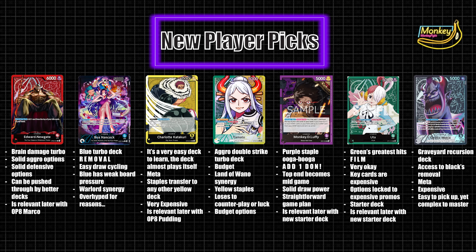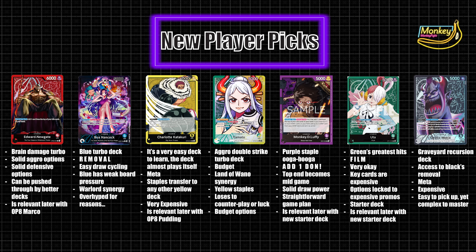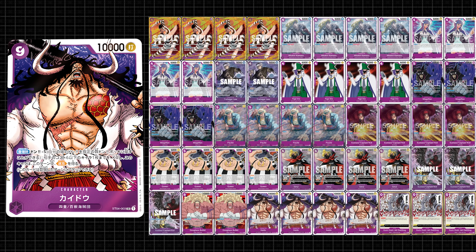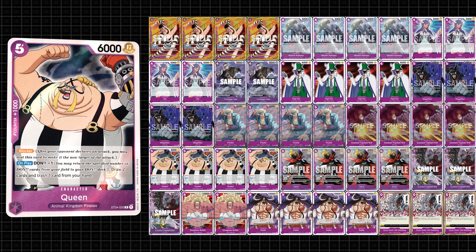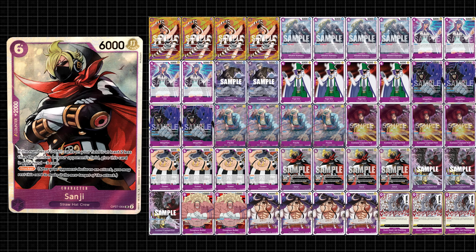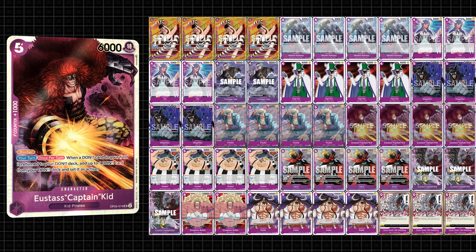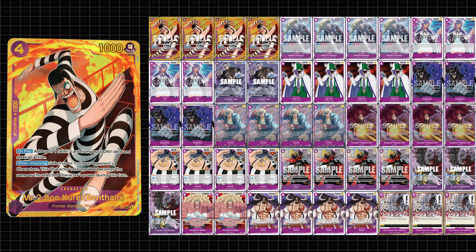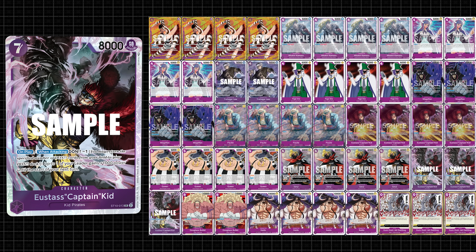Purple Monkey D. Luffy is a purple deck for purple decks — its basic premise is to quickly ramp down and then just spam purple staples. This is strong because late game is now mid game, and you have some crazy finishers. This deck is often criticized for being very straightforward, and really that's its only downside. I do think it's still quite fun and perfect for a new player. It's slightly expensive needing purple staples, but recent reprints have dropped this deck's price so it should be affordable. It's also getting a new starter deck with new support later on, so it will remain somewhat relevant in the future, and it builds into other purple decks.